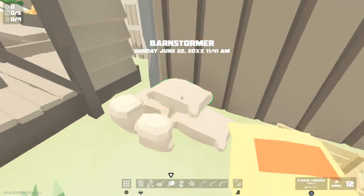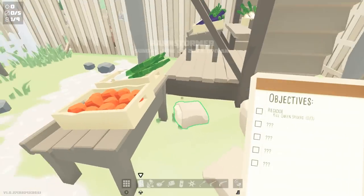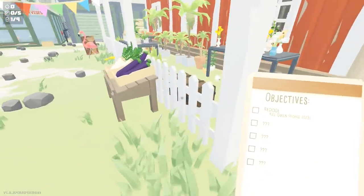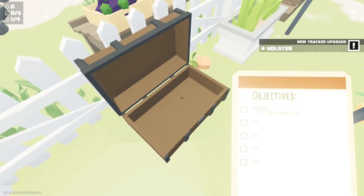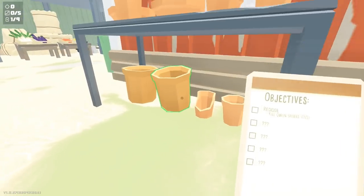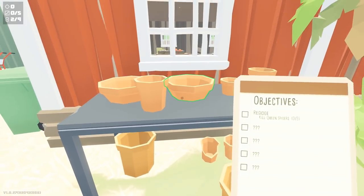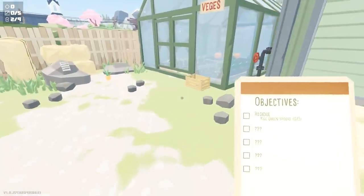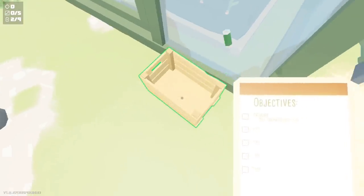Starting off on the next level, Barnstormer. Turn to the left — over here by the veggies and fruit, behind these little flower sacks, there's going to be a little battery on the ground. Towards the red barn there's going to be a little chest you can open up, and inside it's going to be an upgrade. Continue down this little path and under this table with all of the pots is the next battery — move the pot out of the way and pick it up. Over by this greenhouse in this little basket there's going to be another battery.